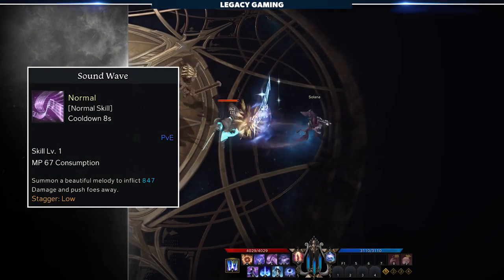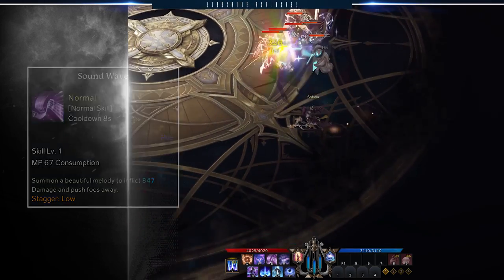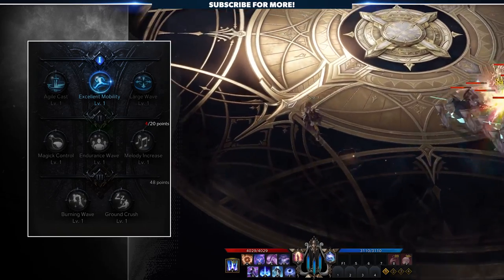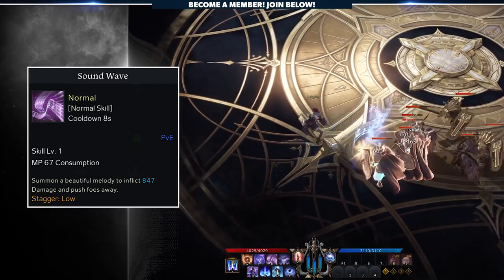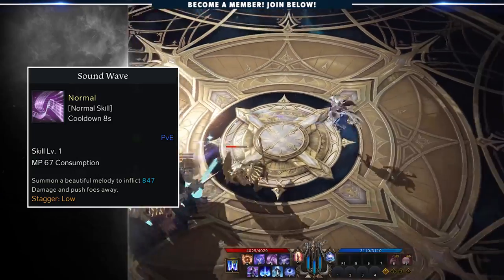We pick up Soundwave simply for the quick enemy knockback if you're getting pushed into a corner with low stagger. With only 4 points of investment, you gain excellent mobility and one of your only ways of being more mobile on the field — the Bard moves away from the casting position of Soundwave by 4.5 meters, giving you either a quick dodge or a way to put some distance between you and your enemy.